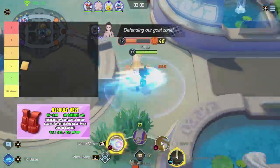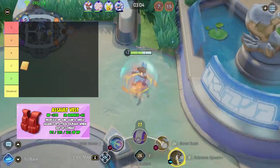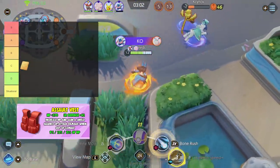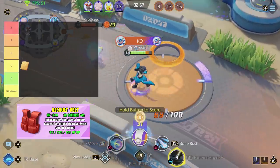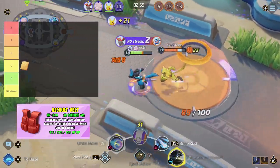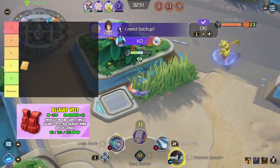Next, Assault Vest. This item grants you a shield against special attack damage while out of combat. It will take 8 seconds to give you the shield after leaving combat. This item is not bad, but there are better items that will do better than Assault Vest. However, if you didn't want to use the items I suggested, this is not a super bad choice for defenders. I'm going to place Assault Vest in C tier.